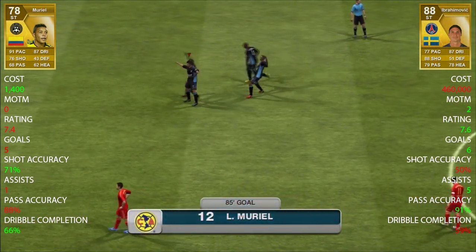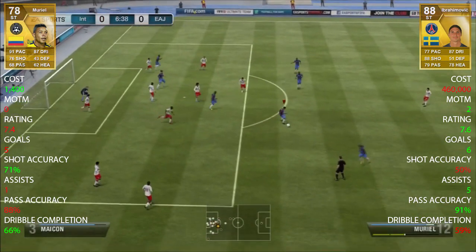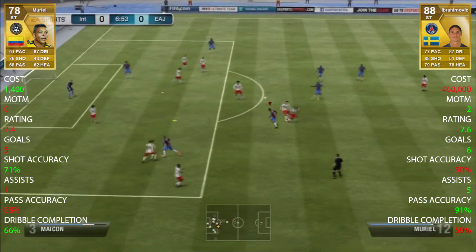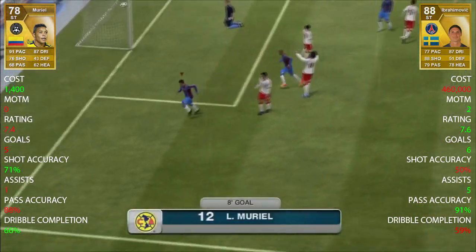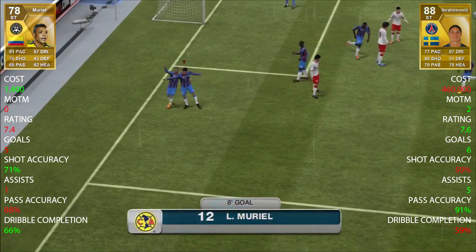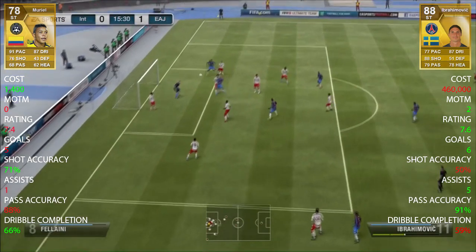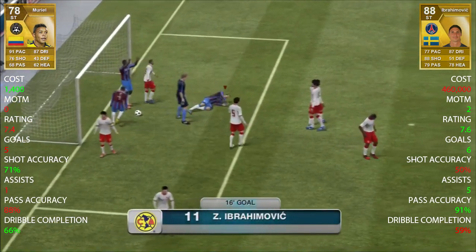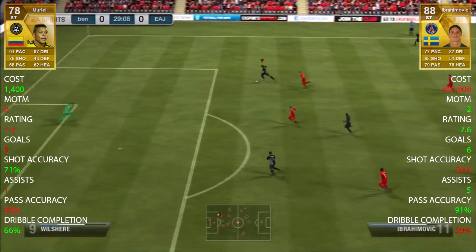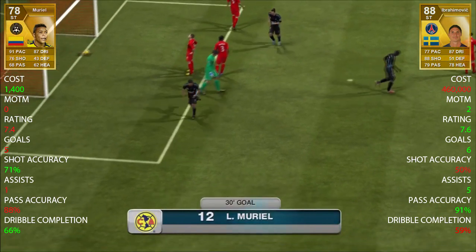What you need to do now, guys, is decide who you want to win. Head over to the FUT head squad - which is in the description of this video - and thumb up either vote for Ibrahimović or vote for Muriel. You can see Muriel scoring a very very nice rainbow flick there. Head over there, thumb up the comment you want, and if you could also thumb up the squad at the top right hand corner of the page that would be really cool. Other than that, I'll leave it there and see you all next time.